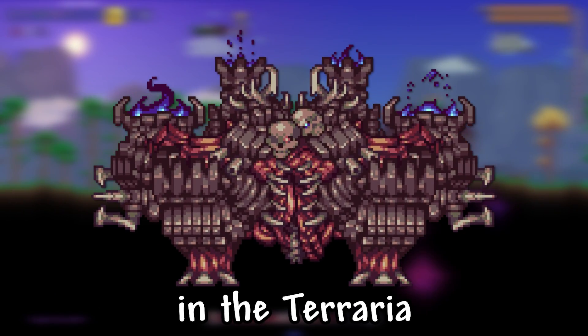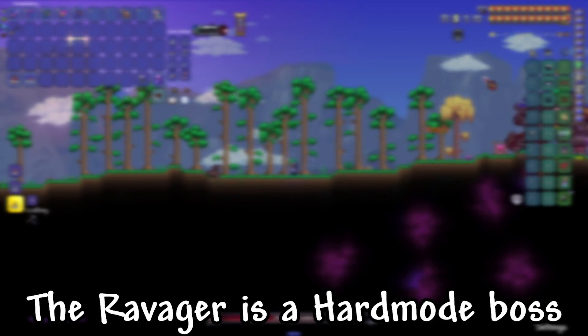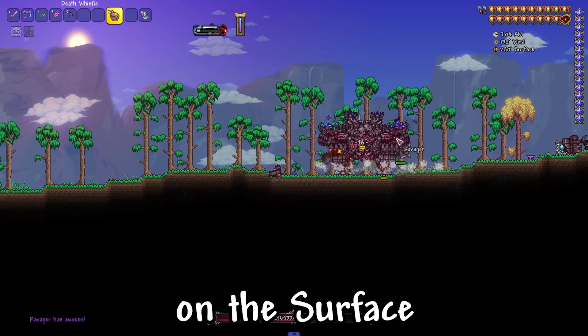I'll show you how to summon the Ravager boss in the Terraria Calamity mod. The Ravager is a hard-mode boss that can be fought anywhere on the surface.